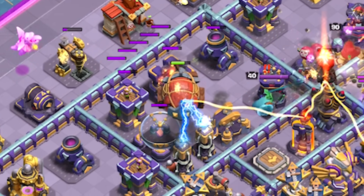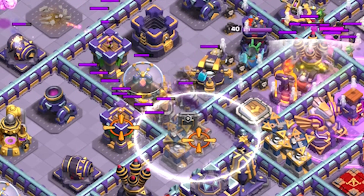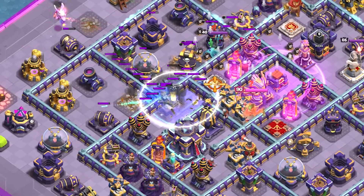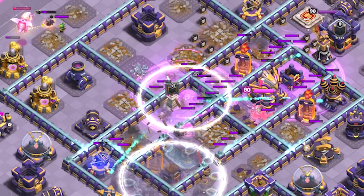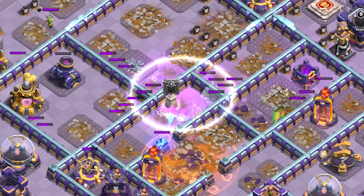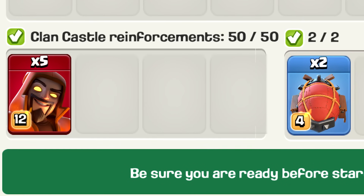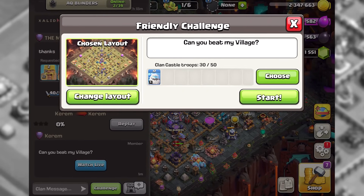Right before the blimp is about to be destroyed, drop that first invisibility spell in the location where most of your super archers will be. Then drop two clone spells and a rage spell. Now keep using invisibility spells every 4 seconds to keep the troops hidden from any defenses as long as possible. If you are not familiar with blizzard or super archer blimp attacks, I would highly recommend practicing the blimp part in friendly challenges.